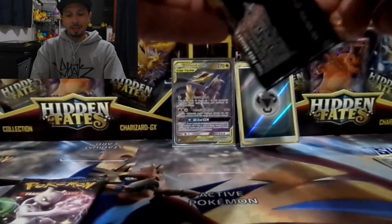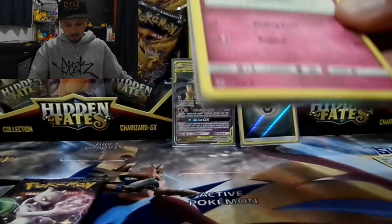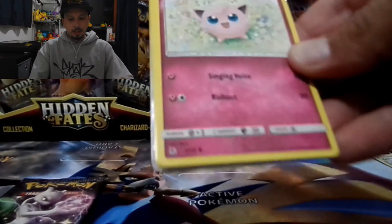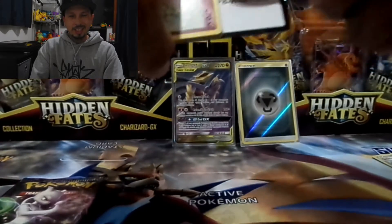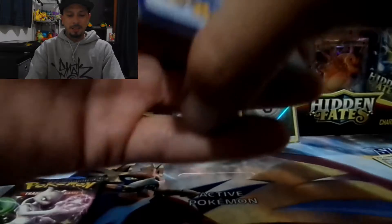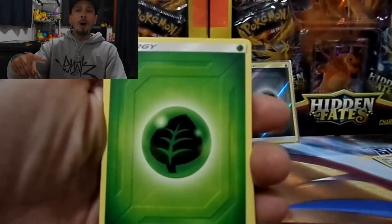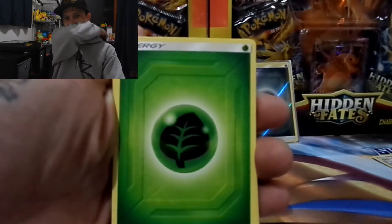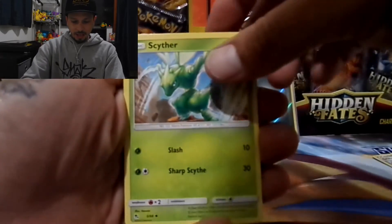Sometimes in these Walmart packs you don't pull anything, but if you guys see something — she's not a dud, she's a deadly box. I'm gonna say grass type on the back. We have a leaf energy, Scyther...